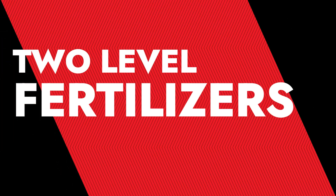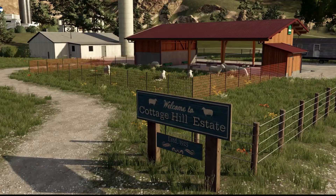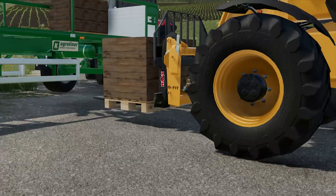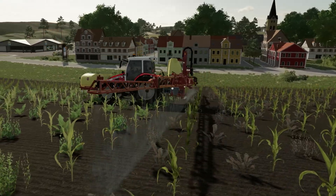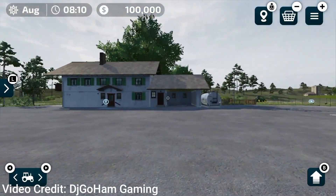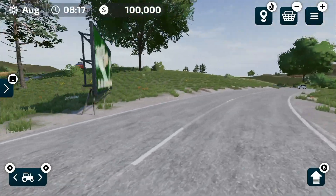The very first topic is the two-level fertilizer system. In Farming Simulator 20, if you fertilize your field once, your yield would be 100% — that's all you need. But Farming Simulator 23 is taking things further: now there will be two levels of fertilization. If you want to fully fertilize your field, you have to do it twice instead of once, and you must do it at different growth stages.